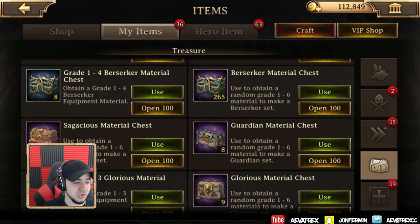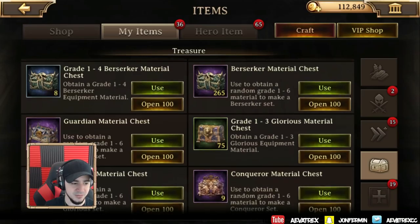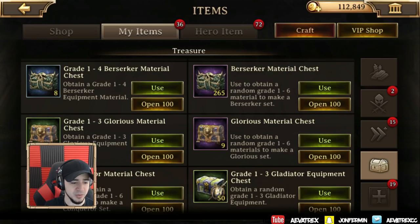Sagacious material chest — not really expecting much from that. But wow, is that a gold drop? A Magical Bow Shaft? I think it is — I'm pretty sure that's a pretty good drop considering the color. That's a really good drop, especially being gold. Let's see what else — Protective Shield Fragment. And I get another gold! Am I getting lucky, or are these pretty common gold drops? You guys let me know if you've opened yours.